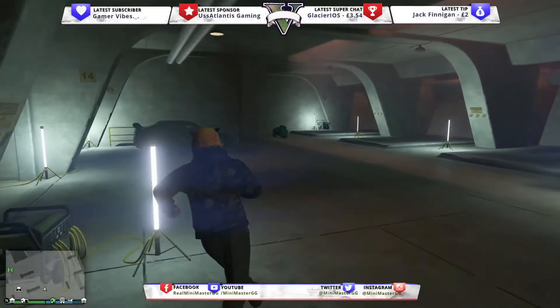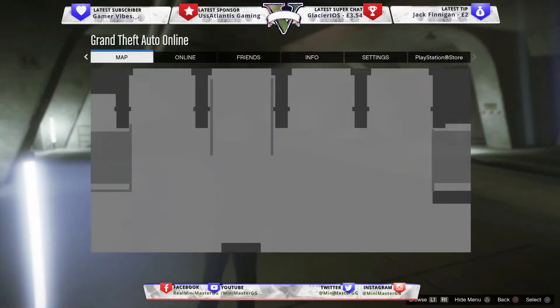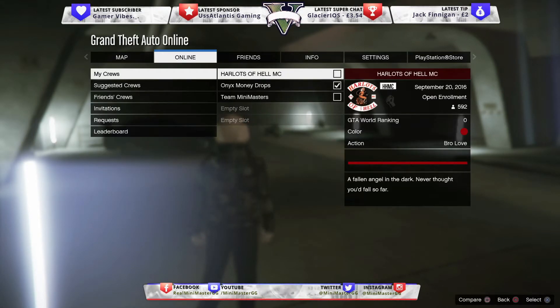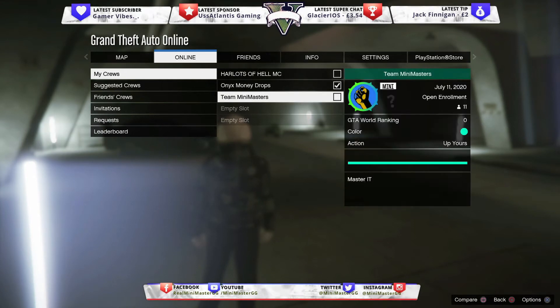What you need to do is press the Options button on your controller, or press Escape if you're on PC. Then go to Online, then go down to Crews, then go to My Crews. Click on the crew you want to change to as the active crew — I'm going to choose Team Mini Masters — then click on Options.